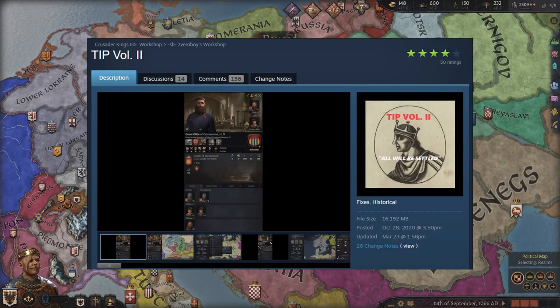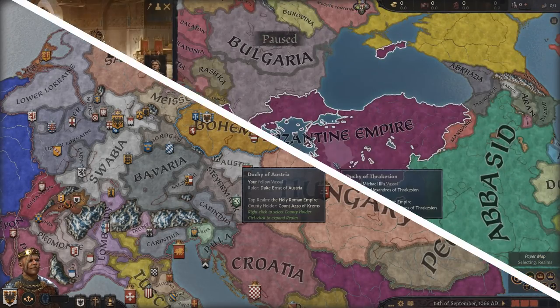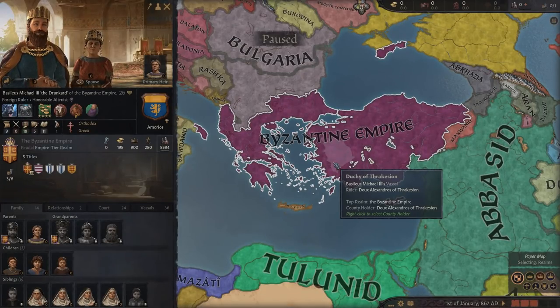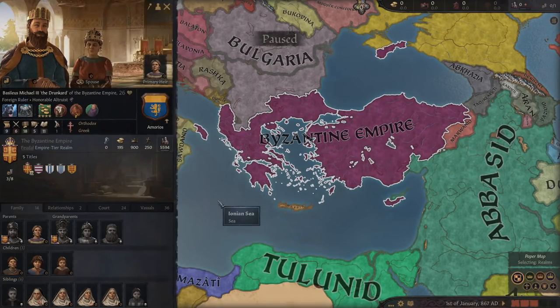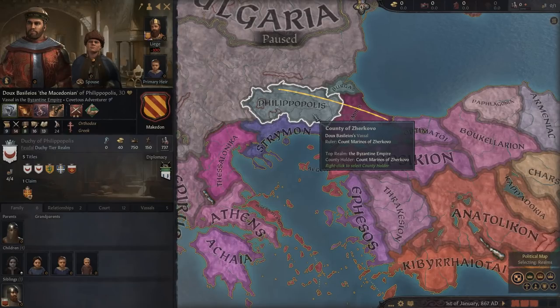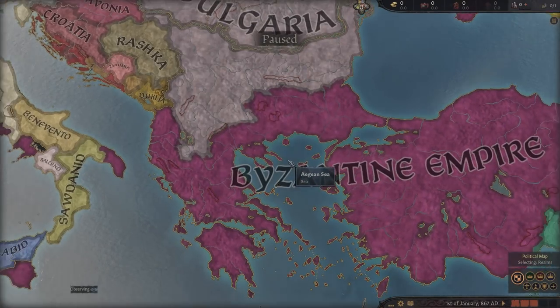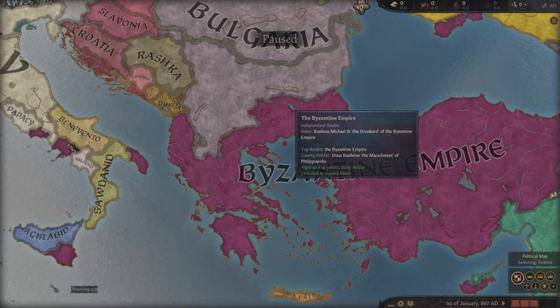There are hundreds of new historical characters to alleviate some of the ahistorical things you encounter in Crusader Kings 3. For instance, in my Byzantine Empire 867 guide, in the standard game Basil is already emperor in January 867 — but historically he only kills Michael the Third in September of 867. In this mod, Basil is in the Duchy of Philippopolis as Basileus the Macedonian with a pressed claim on the Byzantine Empire, so you can play him and add more flavor to an 867 start.